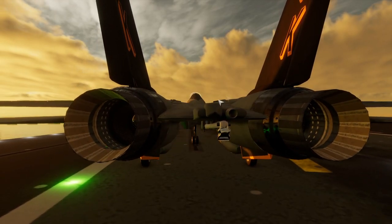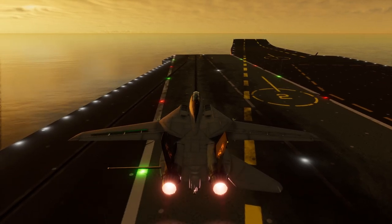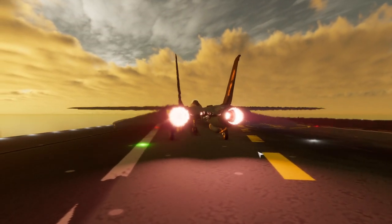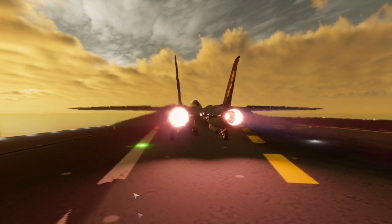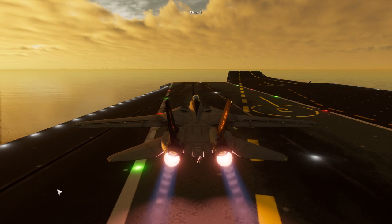Let's hook on. As you can see, I've fully stopped. Auto control checks looking good. Got our tail hook there, which we'll be using later. I think we're ready to take off now. Let me just change the flap to one.